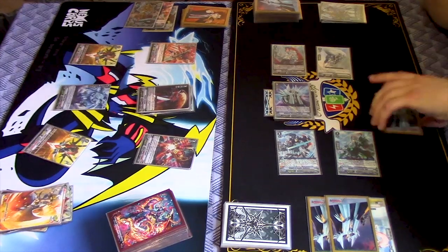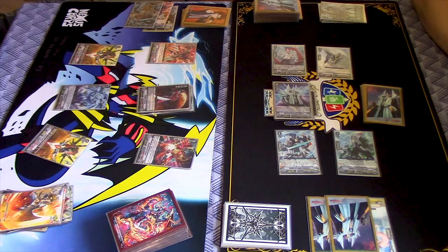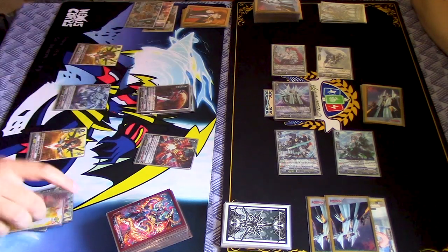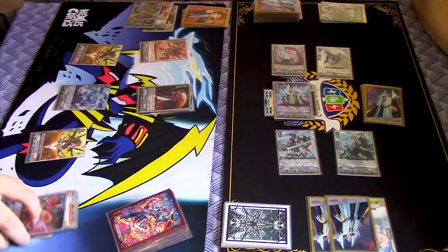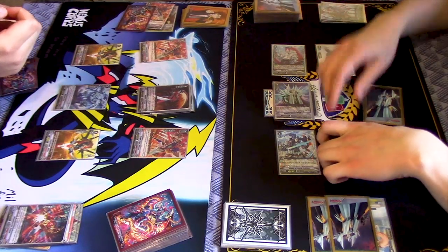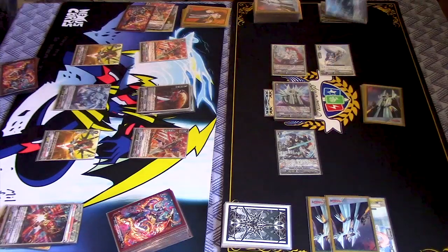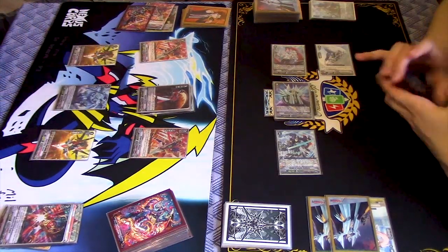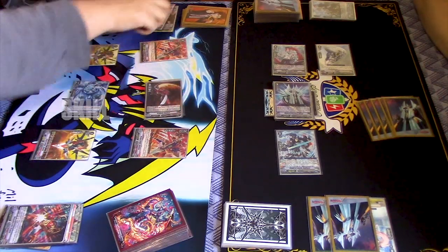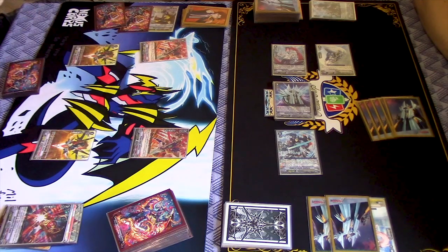Cards in hand: 5. What to do. Call over here. Can I see your back rows? This is vanilla. When this boosts this, it gives it power. Retire, not bind. Plus five, plus five. Attack, skill. The last one, she'll go into the soul. That's 23 to your Vanguard with an extra crit.